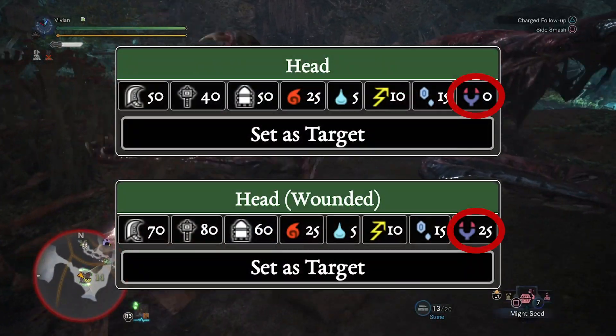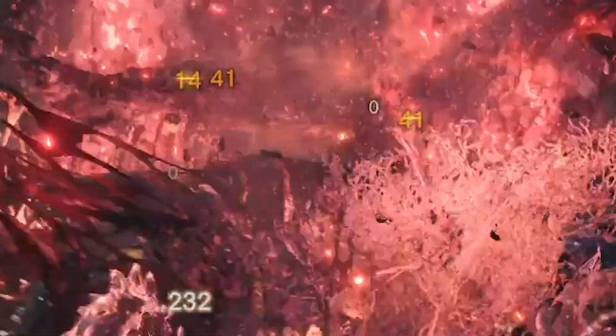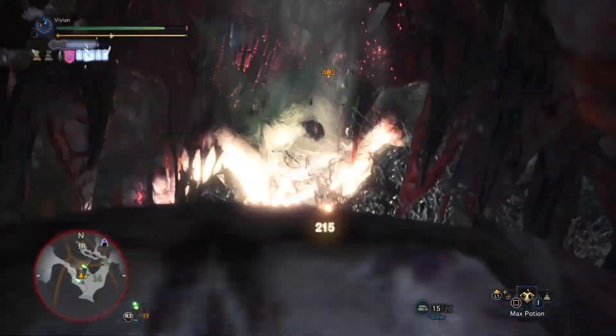Also, yes — even though it says Valhazak is 3-star weak to dragon element in the Hunter's Notes, you don't actually deal any dragon damage to Valhazak's breakable parts before breaking them.